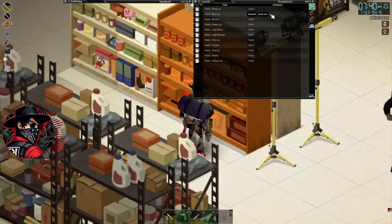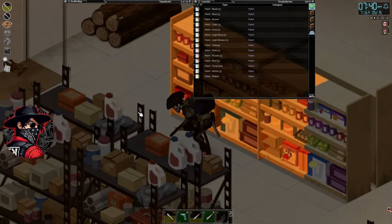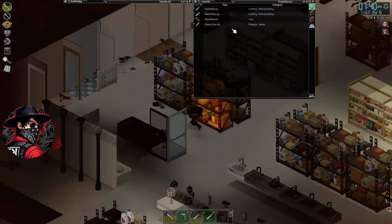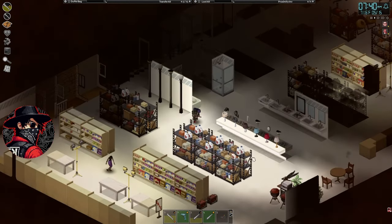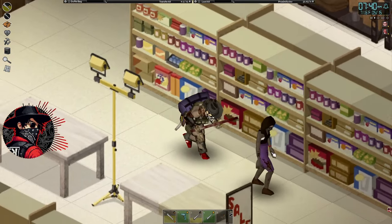Let me show you what we're dealing with here. We got paint — that's all paint. We've got all the weapons we could need, tools, gardening supplies, sinks, toilets, lamps. Generators — only two generators but that's more than enough. We have fuel for them.